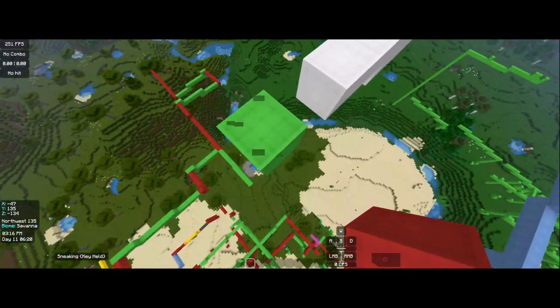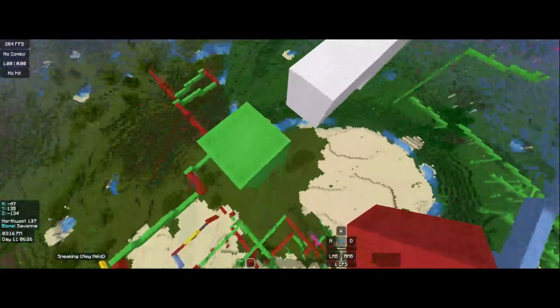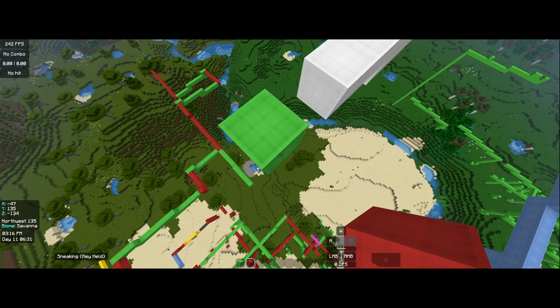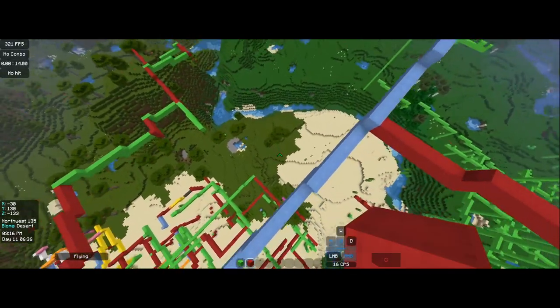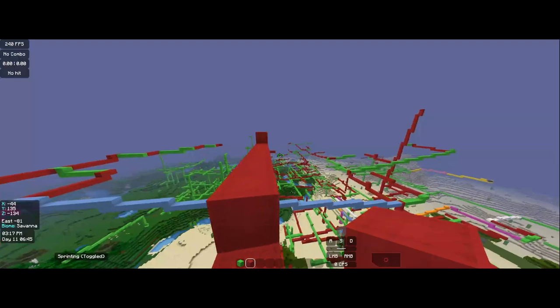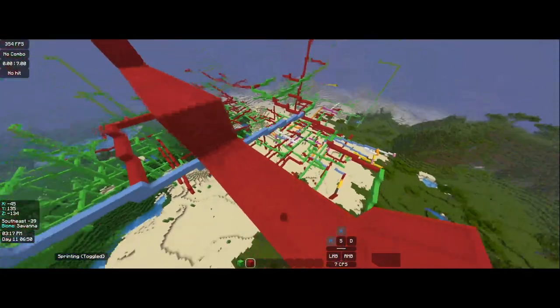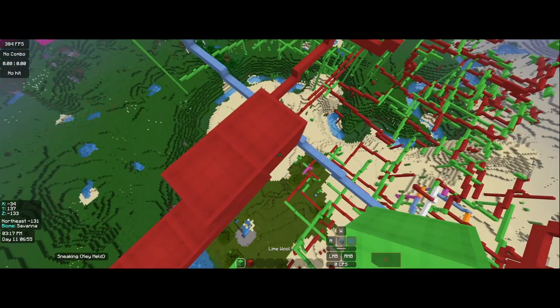I recommend you take my word for it for this god bridging tutorial. I did that god bridge without any stopping at all. Also, you want to jump every six to eight blocks instead of anything else, because if you jump at any other interval it's going to cause you to be unstable and fall.